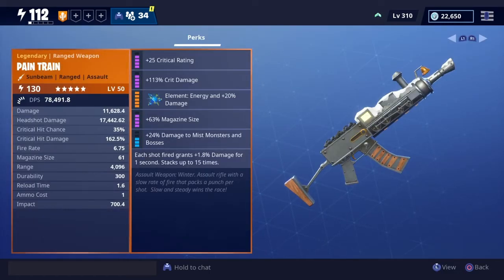The perks on our one are: plus 25 crit rating, plus 113 crit damage. The element is energy, plus 20 damage, plus 63 magazine size, plus 24 damage to mist monsters and bosses. The last perk — a unique perk — is that each shot fired grants plus 1.8% damage for one second, stacking up to 15 times. This is maxed out at power level 130 sunbeam.